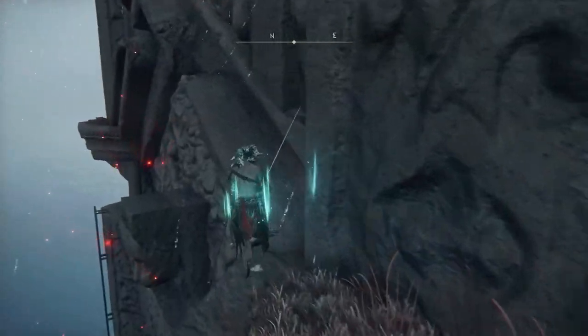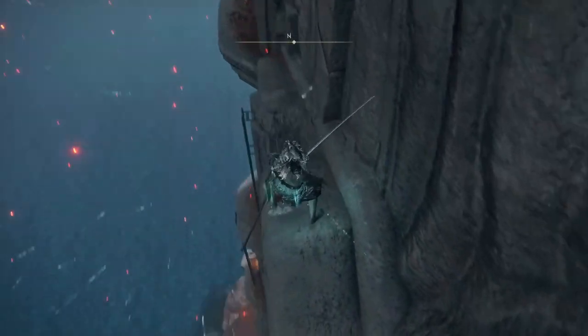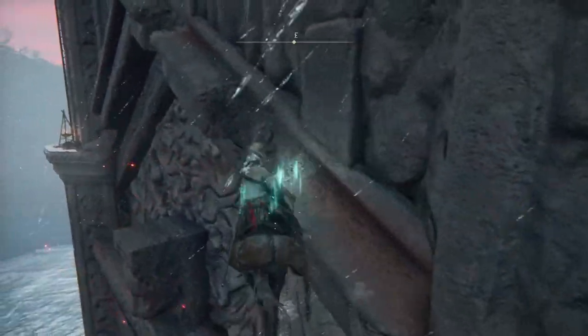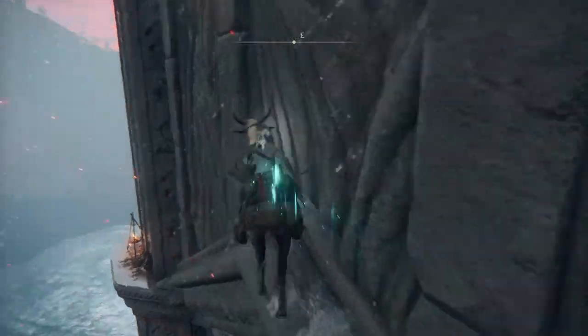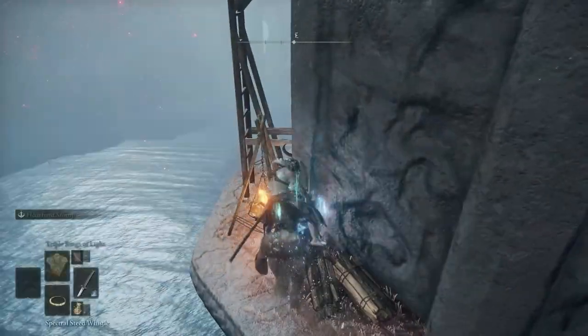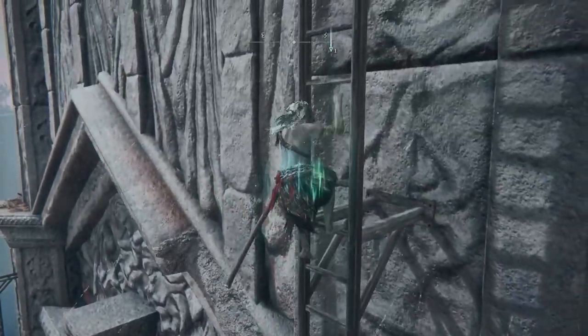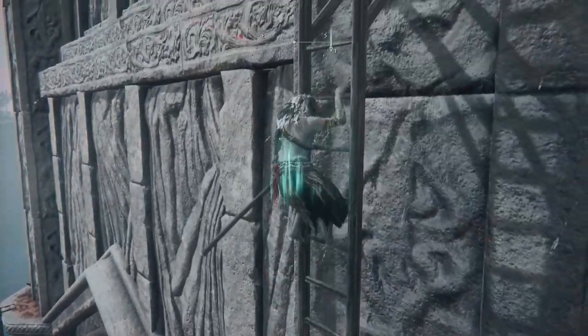So when you climb to the top of the ladder, you are going to the left over here. You can either jump or be smart and actually use Torrent. I find Torrent works a lot better because I've missed so many of these jumps. Try to face towards the wall when you jump so that you can land them, because there's a few times where I fell off and it sucks. Climb this ladder here and you will get to the Sight of Grace at the top.